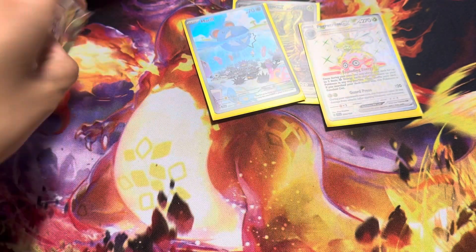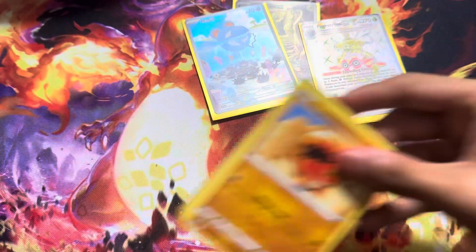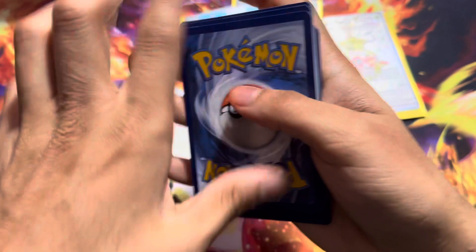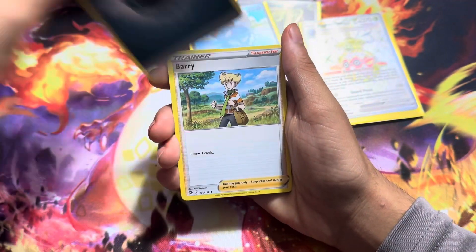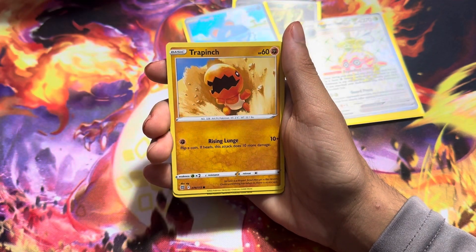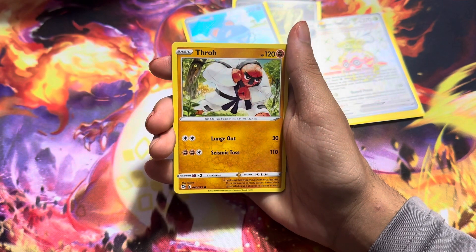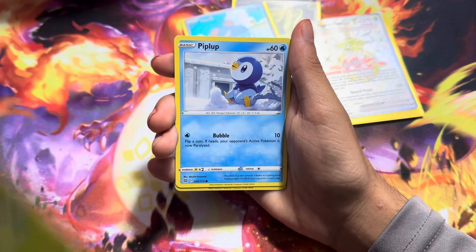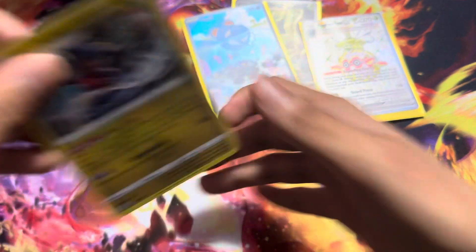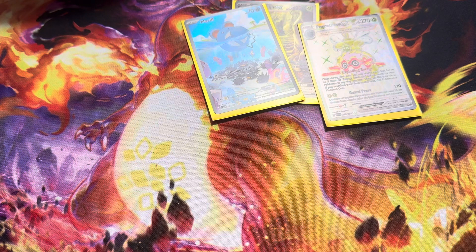And then the last pack of the video — we got a Brilliant Stars. I mean, these are definitely worth it to just open. I think they're pretty good. Here we go. Energy, Fairy, Clang, Total, Trap Inch, Gast Form, Throw, Shroomish, Flip Flop, Spirit Tomb, and we end on a Hollow Garchomp. Well, that's gonna be the end of the video, guys. I think that was worth it. If you guys enjoyed that video, please don't forget to like, comment, and subscribe. Catch you guys later.